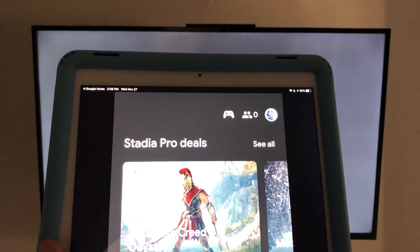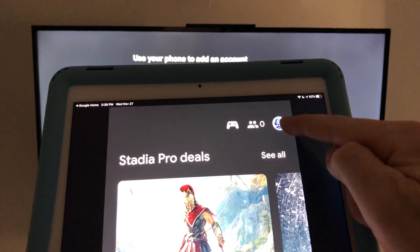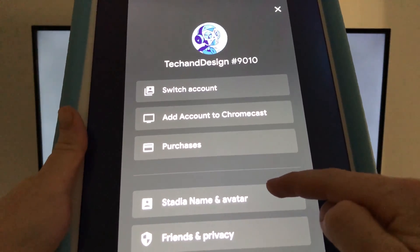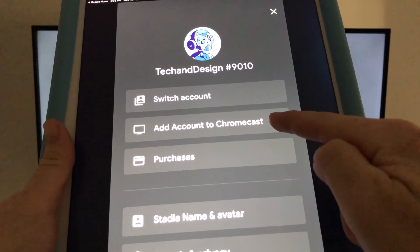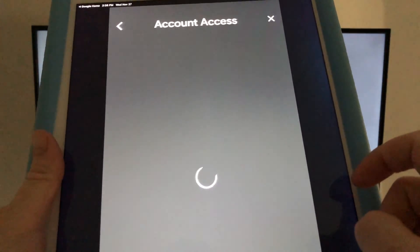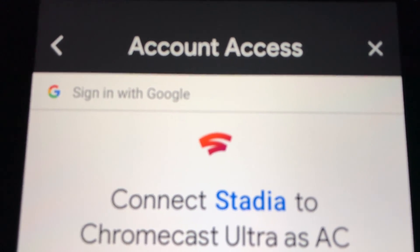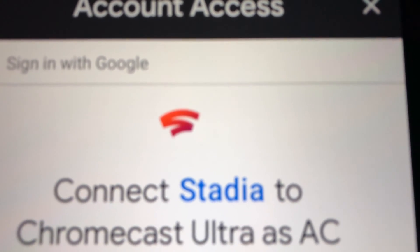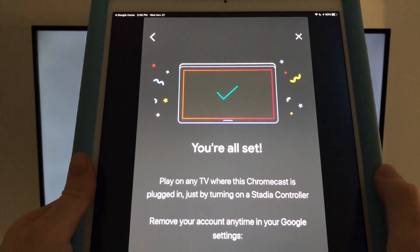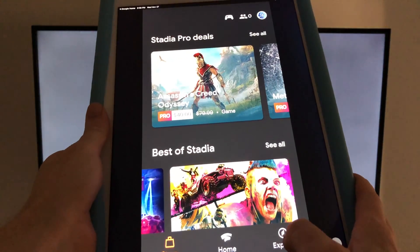In the Stadia app on your device, look for the icon in the top right and tap it. Down below you'll see 'Add Account to Chromecast' — tap your Chromecast listed there. It will connect, and you'll be shown your email account. Make sure it's the correct email, tap Connect, and it will add your account. Once done, tap Done.